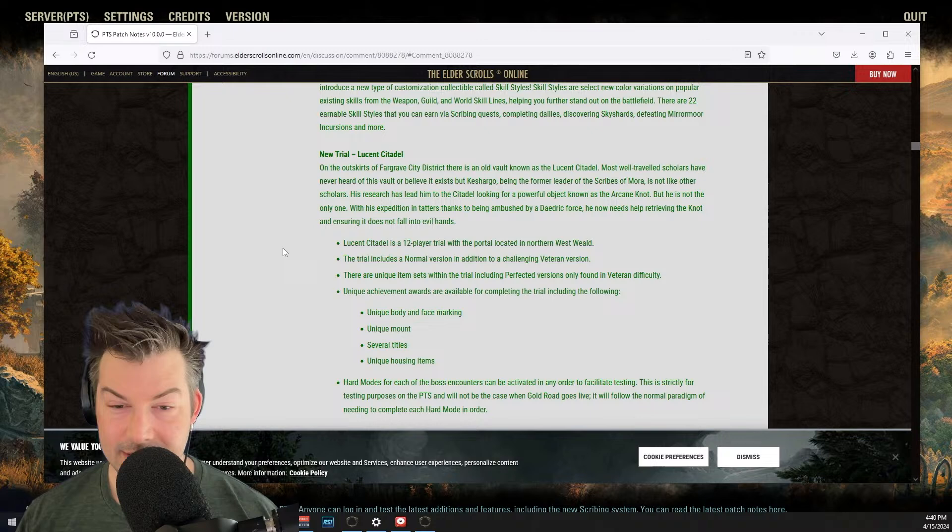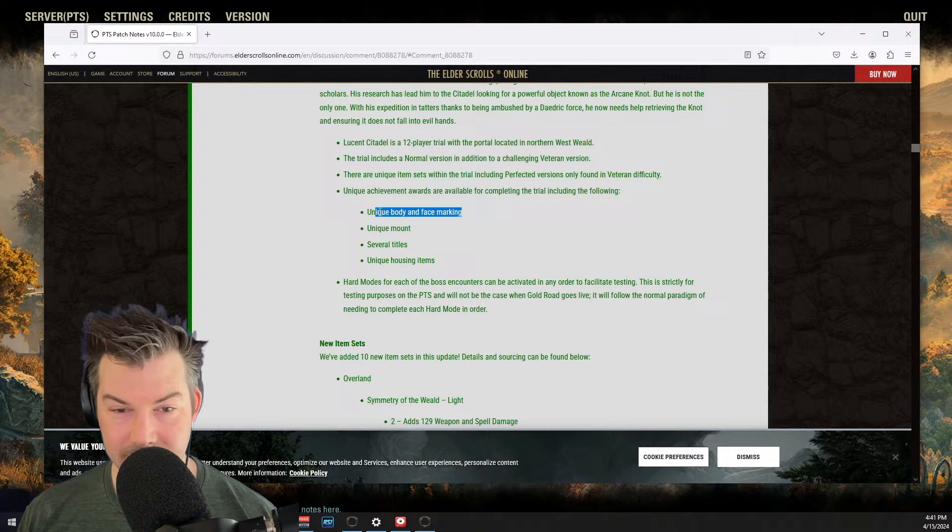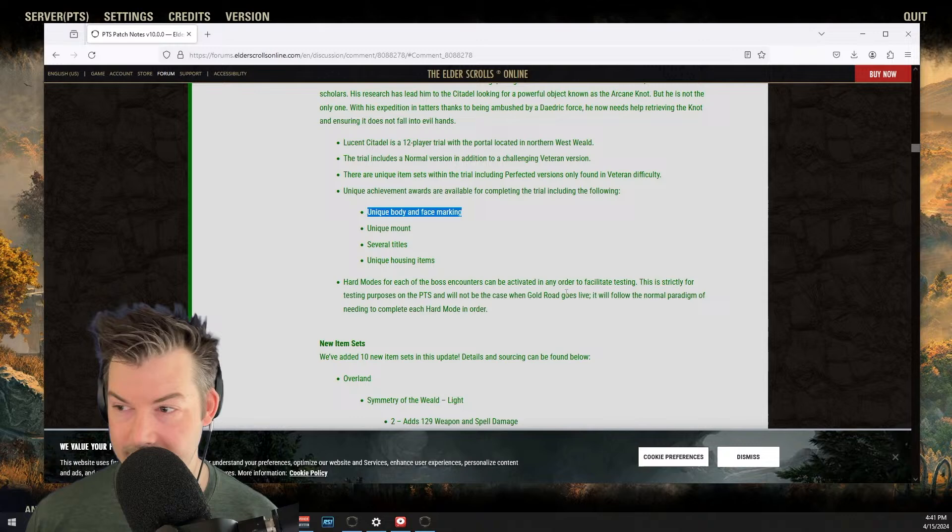The trial is in a portal location in northern Westworld. It includes a normal version and a veteran version, with unique item sets, unique achievements, a unique mount presumably for hard mode, several titles, and housing items. We'll see what those sets are.